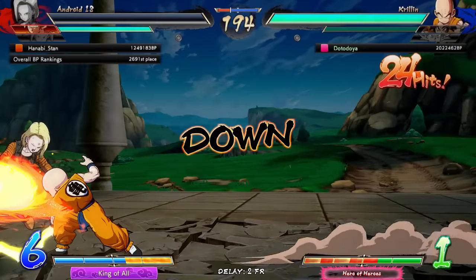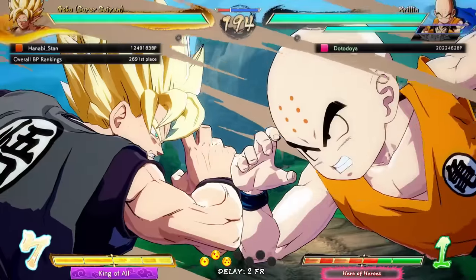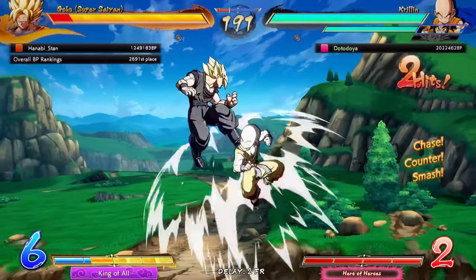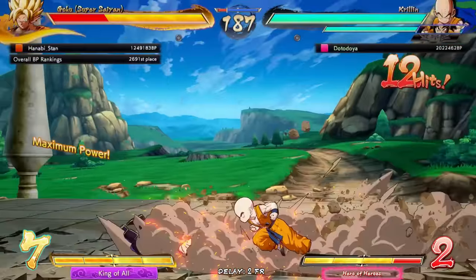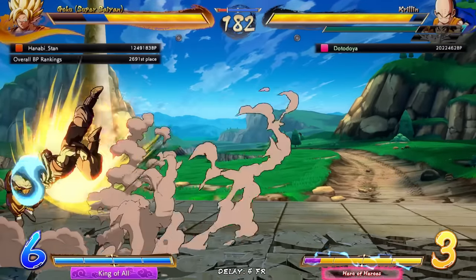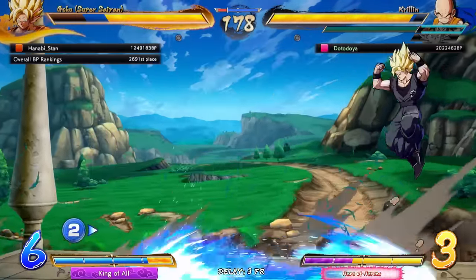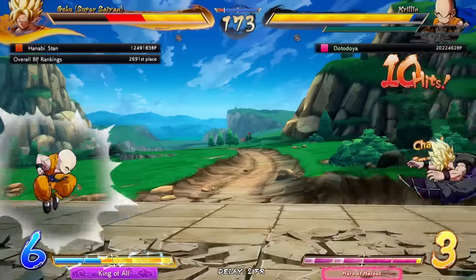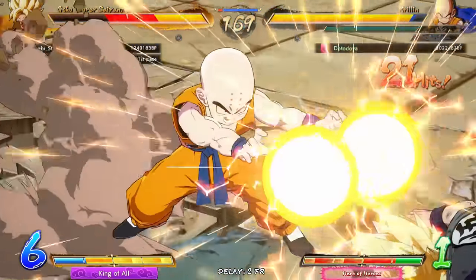How many Destructo Discs? Just two — I'll take it. There are other level one supers that I think are more versatile on more versatile characters, like Bardock. What a 2H! That was insane, dude. The Saiyan Spirit into Riot Javelin is really versatile, but it's hard to overestimate how good being able to throw out multiple level ones is, especially for a character like Krillin who you want on the field as much as possible.